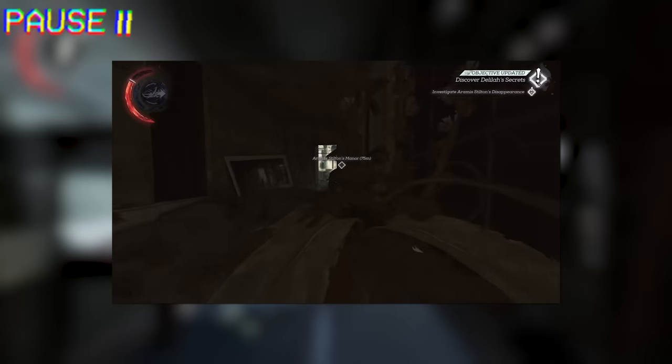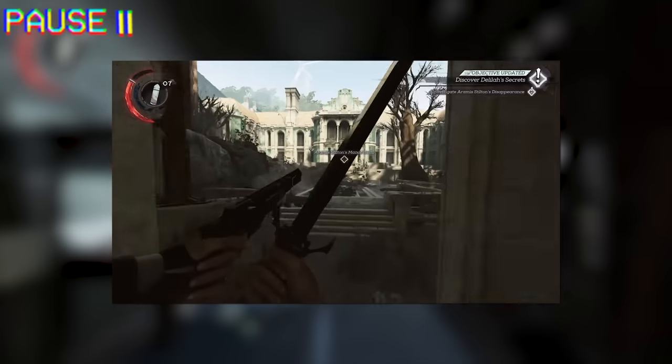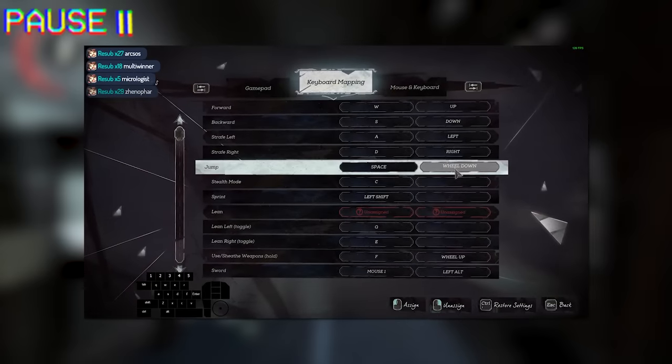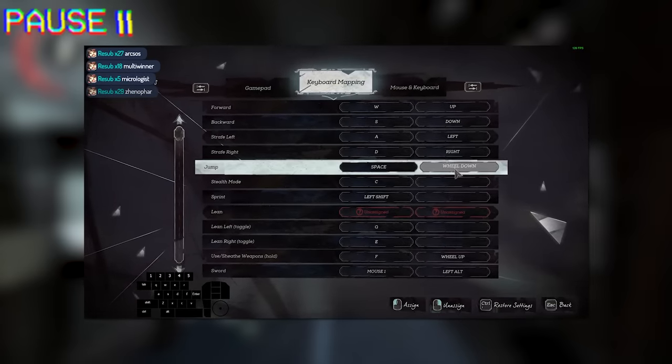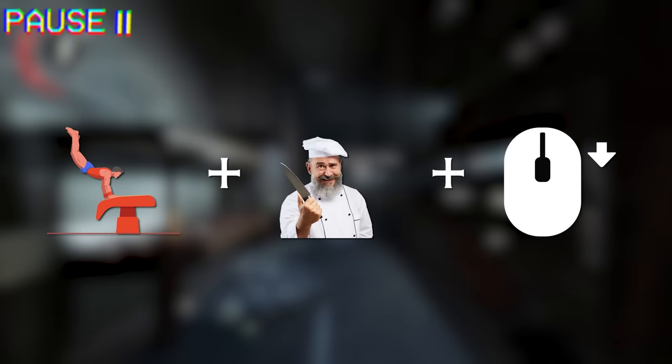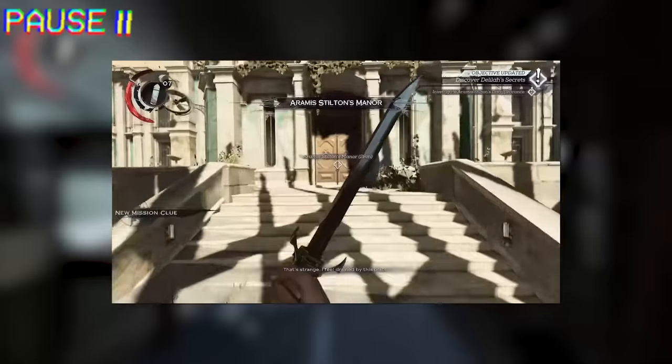To perform a leap glitch, you have to perform one of these animation cancels, and then while performing it, input a ton of jump inputs with your scroll wheel. Runners bind jump to scroll wheel down. So you climb up something, pull out a weapon to cancel the animation, and while doing that, spam jump with your scroll wheel. This is the leap glitch — it gives you a ton of speed, making for a fun time.